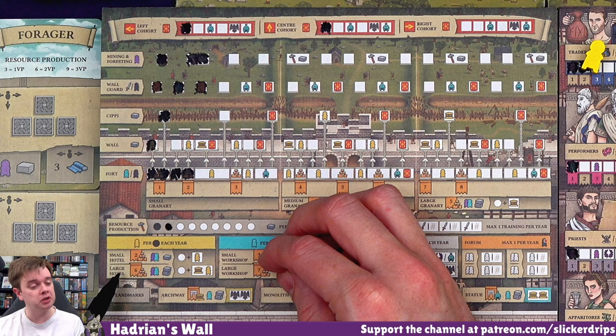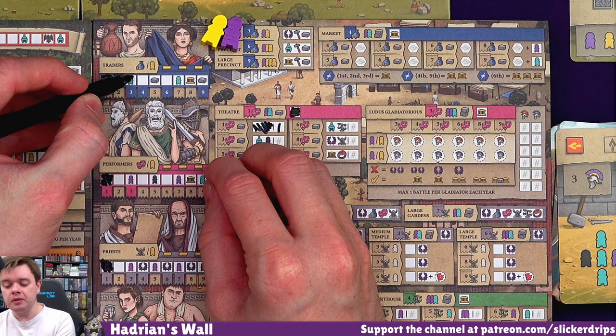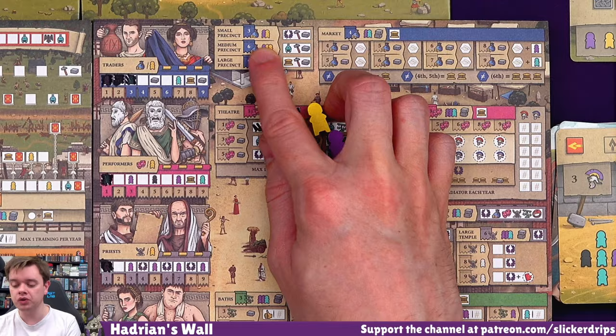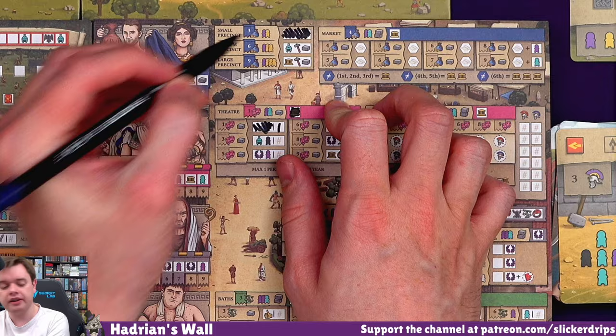And that gives me that building, that production, but also gives me a citizen right now. And then I was going to do a trader here, which gets me a builder so we can think about what to do with him as well. And I wanted to build this precinct. I can do it now because I am at trader level three - the trader citizen track costs me a citizen and a servant. And I get myself a piety of production and a resource. Cross all of that off.